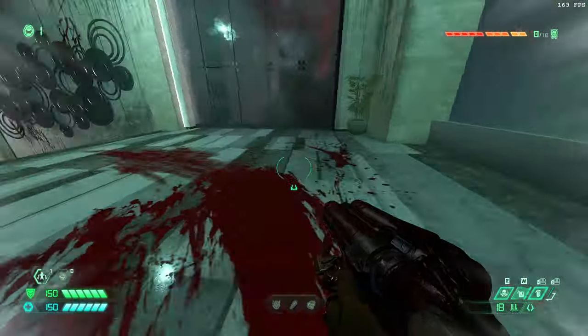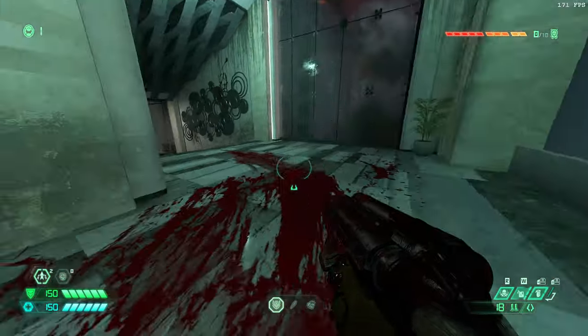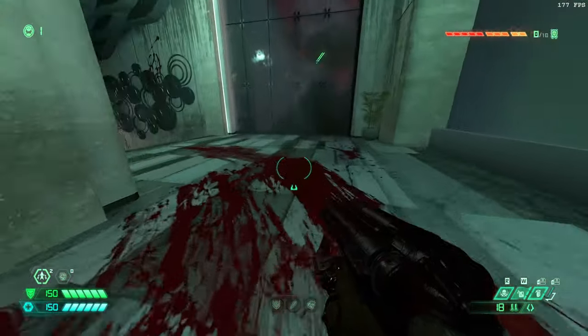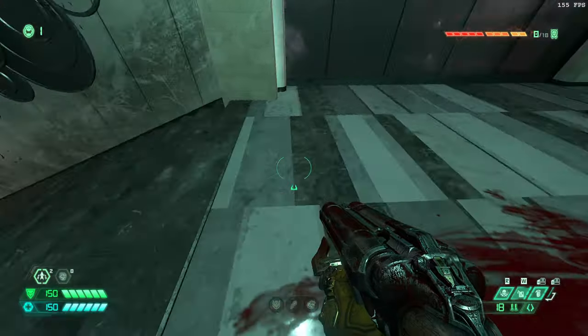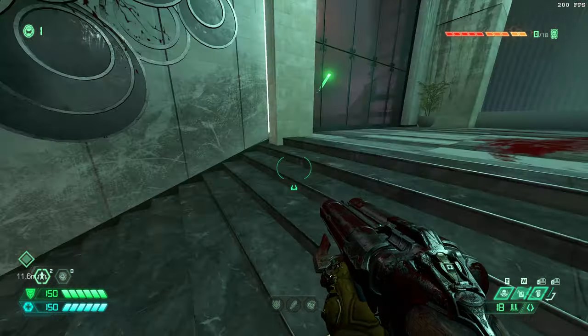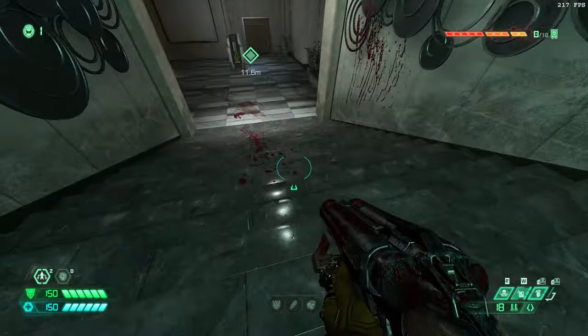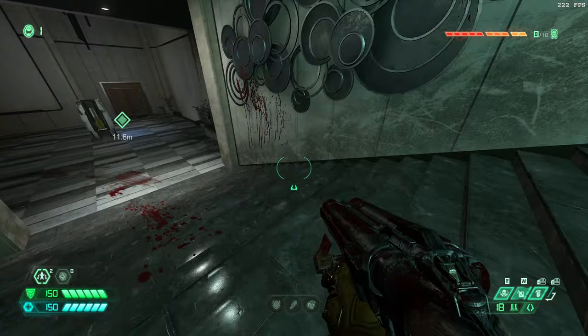So what I want to do instead is come to this staircase from the top, not from the bottom. Because if I come from the bottom I spawn the Revenant and I spawn an orange wall at the top. So I want to come from the top and then go between 5 and 7 steps down around here.